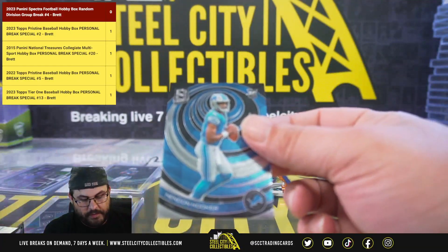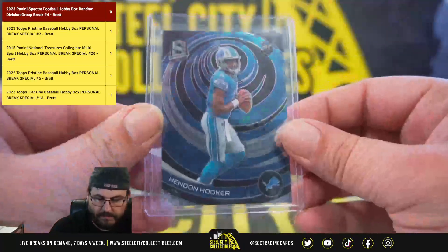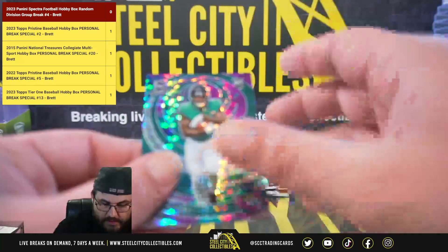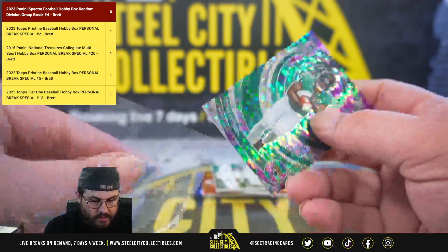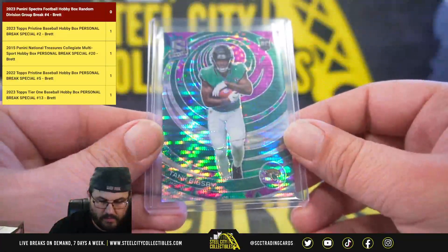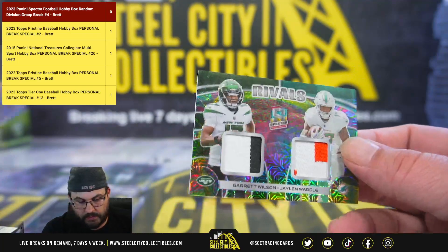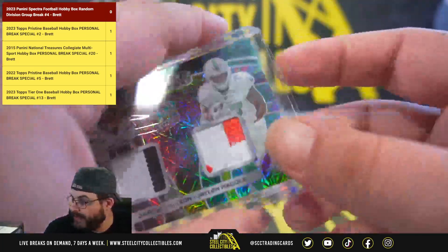NFC North: Hendon Hooker. Tank Bigsby out of 99. Rivals two-color patch and two-color patch — Garrett Wilson and Jalen Waddle — going to the AFC East, to James W.